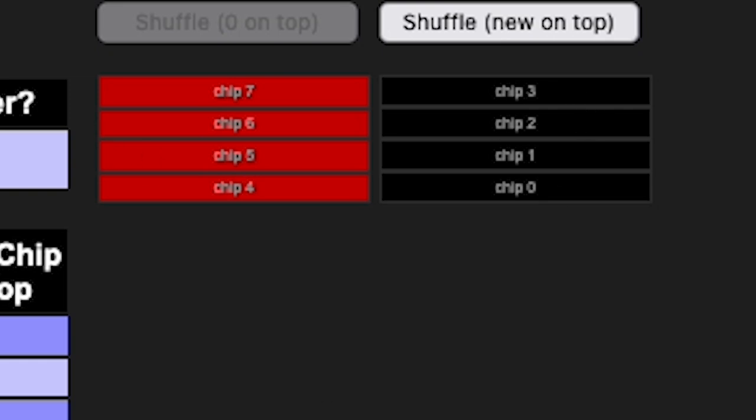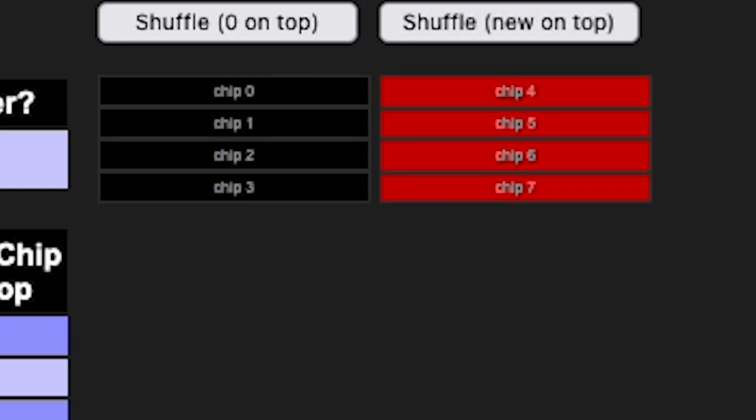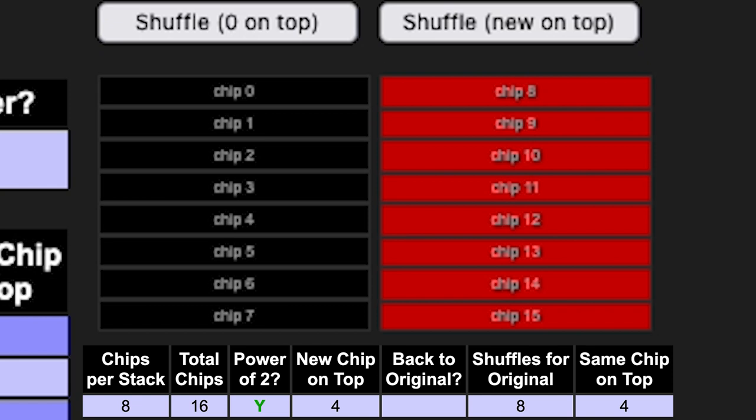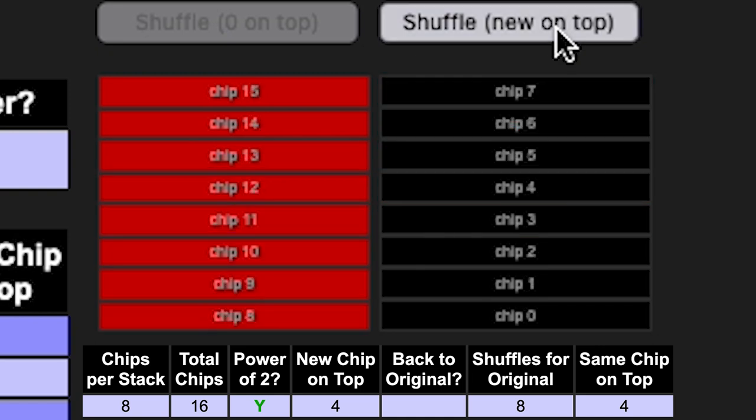You can see that the two colors are reunited, but they are not in the original order. If I shuffle them three more times — one, two, three — now you can see they are back in the original order. We can do this as well with eight chips per stack. But now instead of it taking three shuffles to get them back into unified colors, it's going to take us one, two, three, four times.